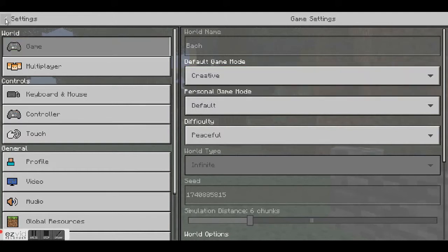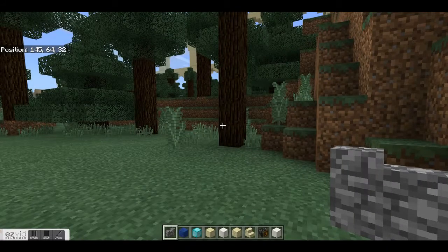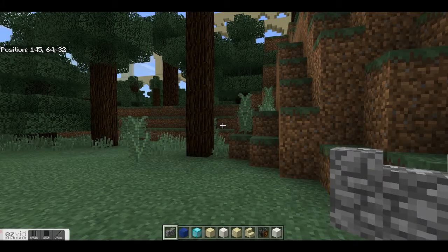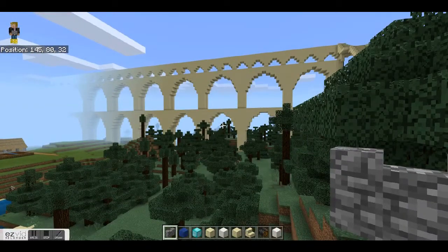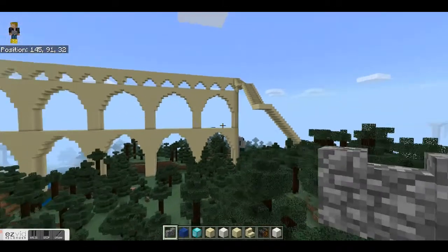Get out of the settings by clicking the arrow in the top left corner of your screen, then go to Resume Game. Now you have the ability to fly. To do this, simply double tap and hold spacebar.